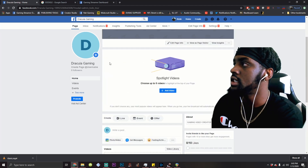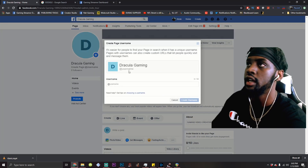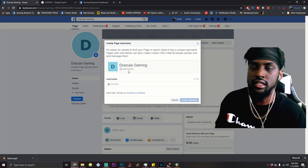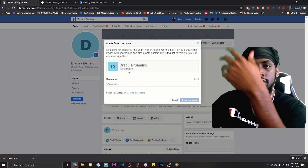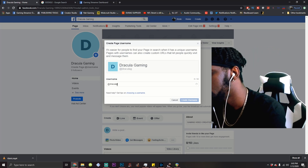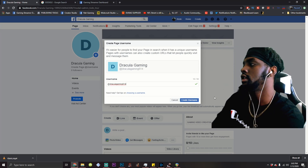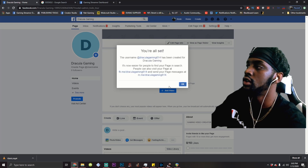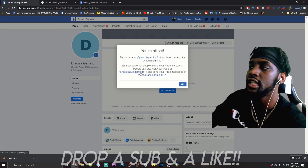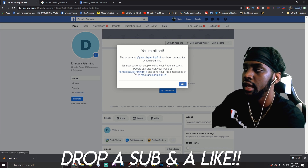The page is up. Now what we're going to do is create a username. This is important — the way I just said facebook.com/therawgaming. This is an important step so you can share your page easier. We're going to do Dracula Gaming 614. You can send people to facebook.me/draculagaming614 or facebook.com/draculagaming614. You look a lot more official and it helps your brand out.